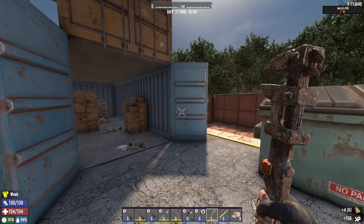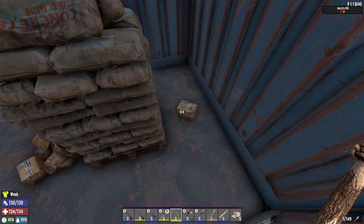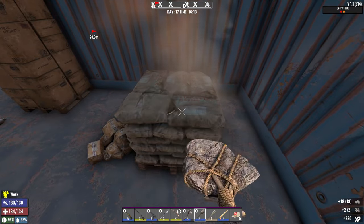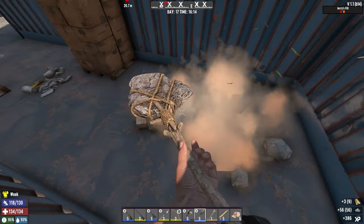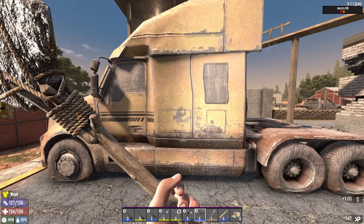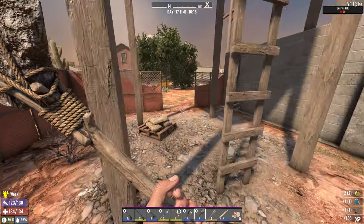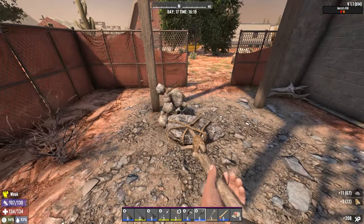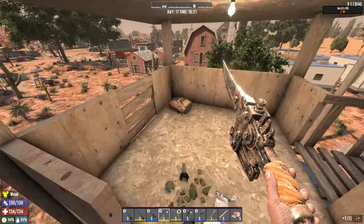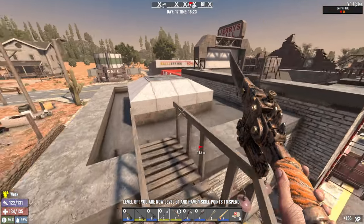Another tire — I need the tires. We didn't loot this one? Looks like we didn't. Glue — never say no to glue. And some Duke coins — I'm going to scrap them because it gives you brass, which is much more helpful than keeping the dukes anyway. We can't use the dukes. And we have another skill point.